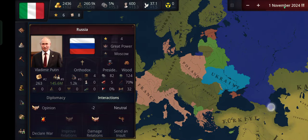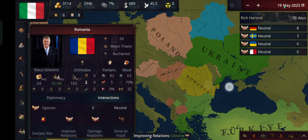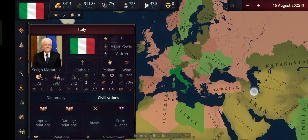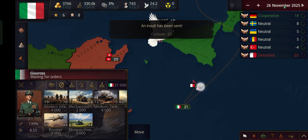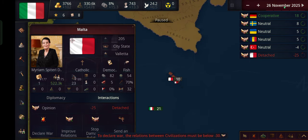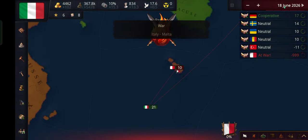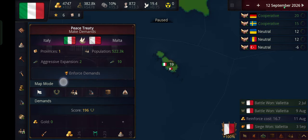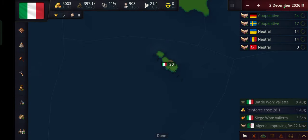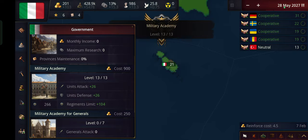Who can we be allies with? Maybe Sweden, because there are a lot of nations we're going to need to invade. We'll try to be friends with many nations if possible. Let's send an insult and declare war on Malta. We'll send our army — they should surrender quite quickly. Now let's build our military academy even more. We can get an alliance with Germany. Now we've maxed out our army.